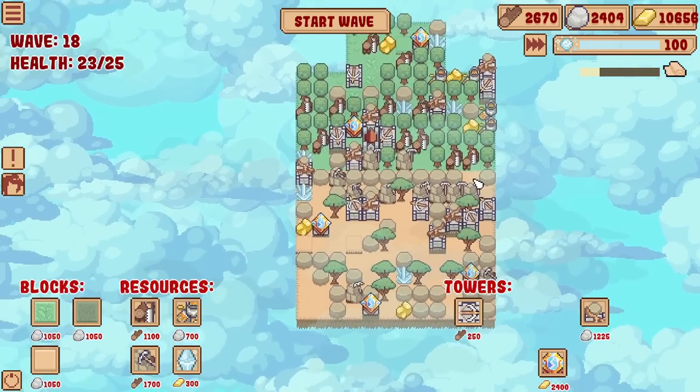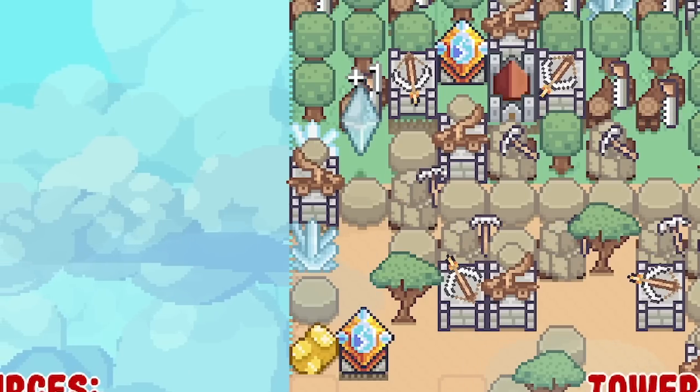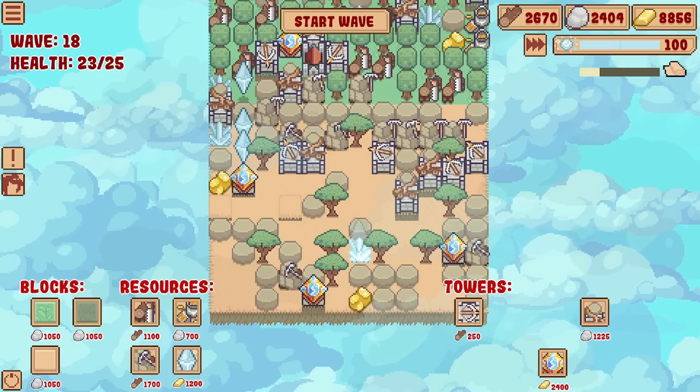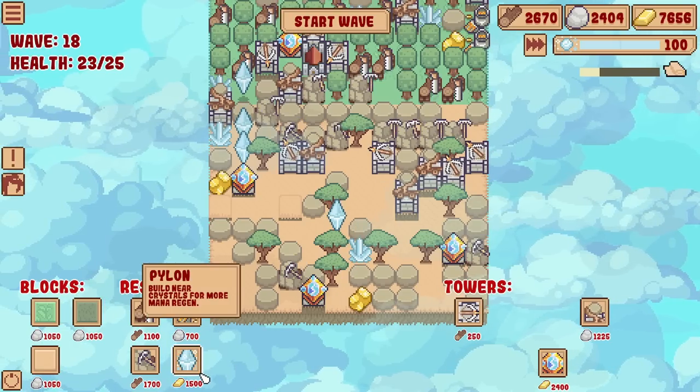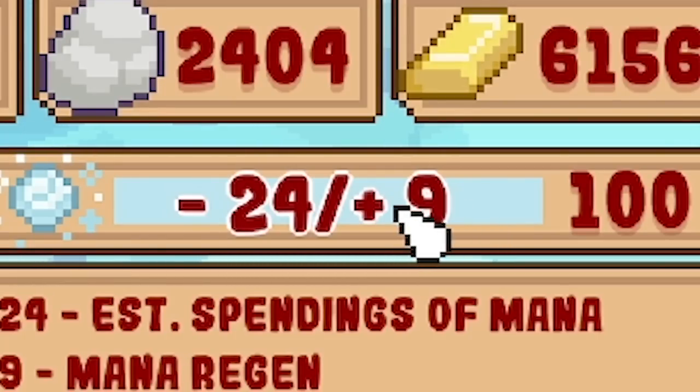Generally you don't want to move towers once you've placed them. Still, I need pylons - so I guess we'll shove one there, another one there, another one there. 1,200 for this one - we'll shove it there. They're only plus one, better than nothing I guess. We're making plus nine, but we are losing 24 though, so not ideal.